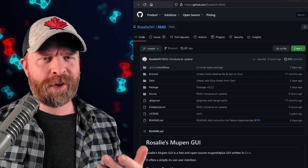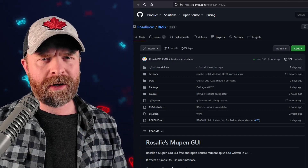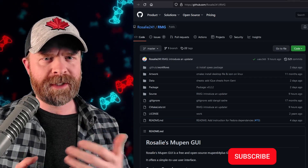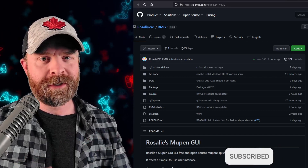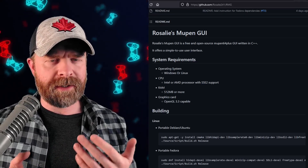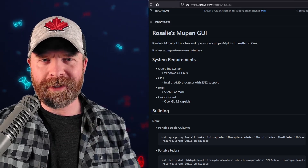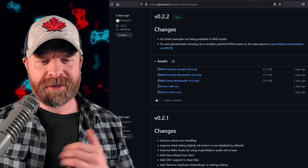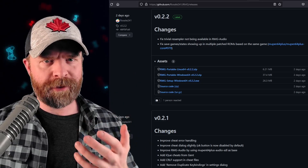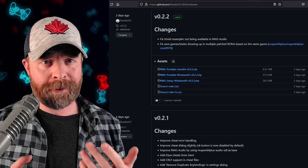We'll kick things off talking about N64 emulation on PC with RMG. You might not have heard about RMG — it stands for Rosalie's Mupin GUI. This is a little bit different than Simple64. Rosalie's Mupin GUI is designed to be an easy-to-use and customizable front-end for Mupin 64. It might also have a few unique features, and it just got updated. RMG version 0.2.1 and version 0.2.2 have just dropped. Version 0.2.2 is the version you want to pick up, and that's got some bug fixes, while version 0.2.1 introduces some new things.